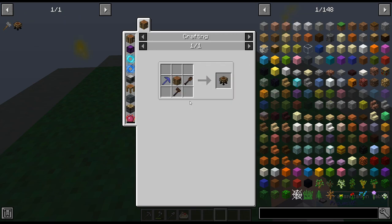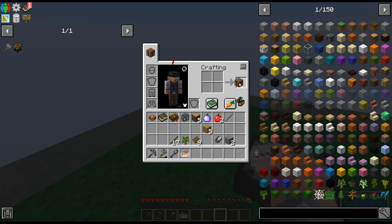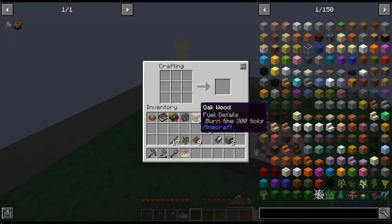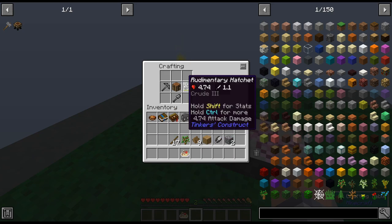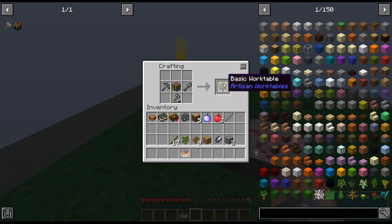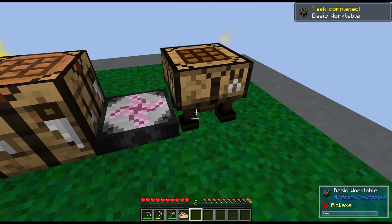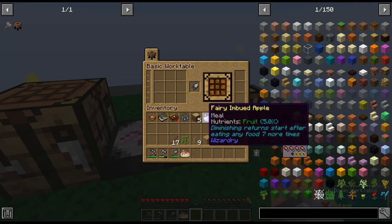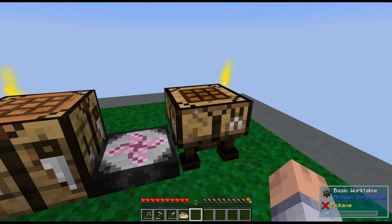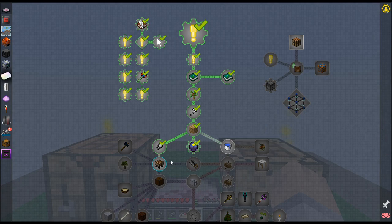I need to make a crafting table to craft this stuff. Then I need to make another crafting station — this is your main crafting station in the beginning. You put items in here and the shears go in here too. We're going to make a toolbox, so you can have all tools in one place right next to it — it's really neat.